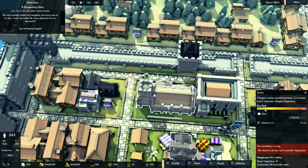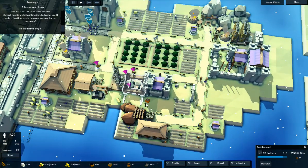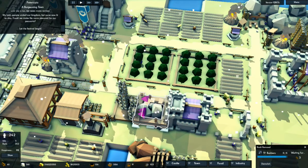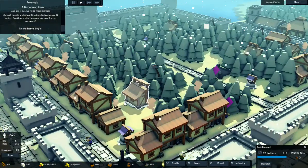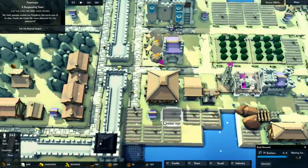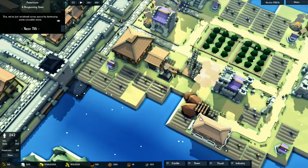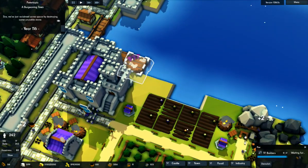I can't do the tavern just yet, I want to get a lot of food. I need more tools. The pier — we're almost done. Let's get this rock removed. There we go. Year 116 — I think we're doing pretty good.